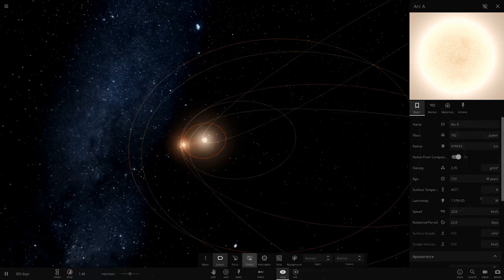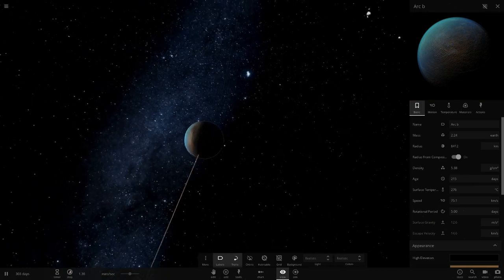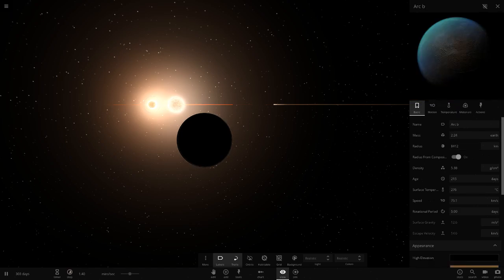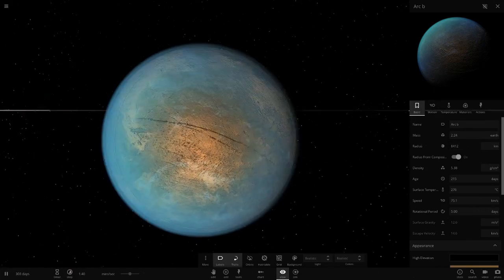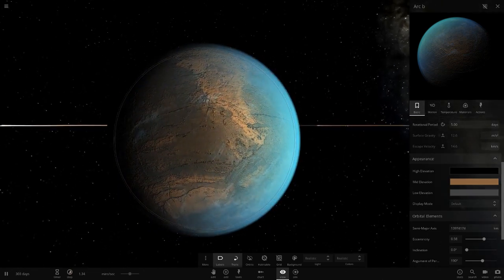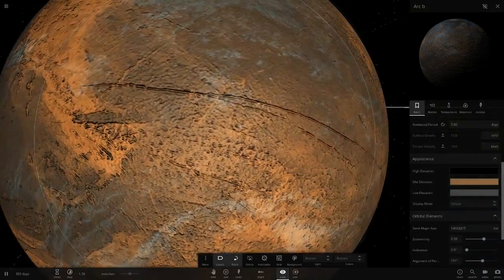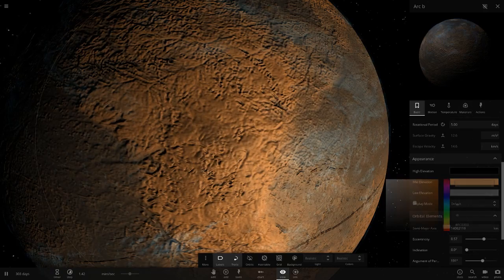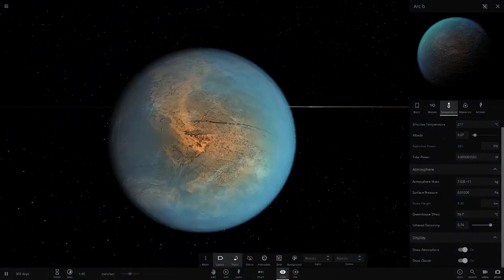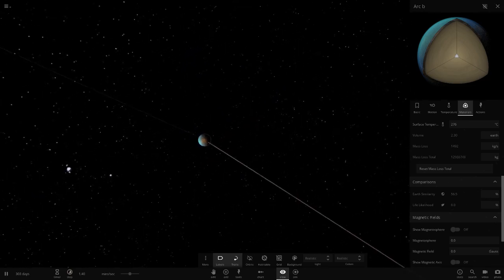The first object orbiting the binary pair is Arc B lowercase b. It's similar to Mercury but definitely larger in size, very hot at 276 degrees. It has a nice bronze or brown colour. No life likelihood here.